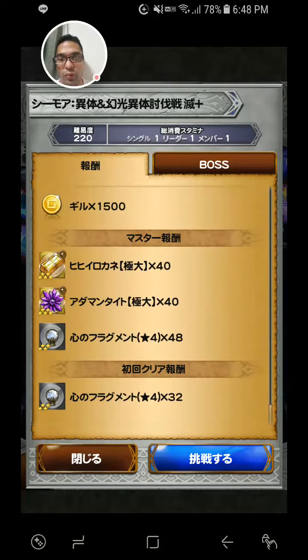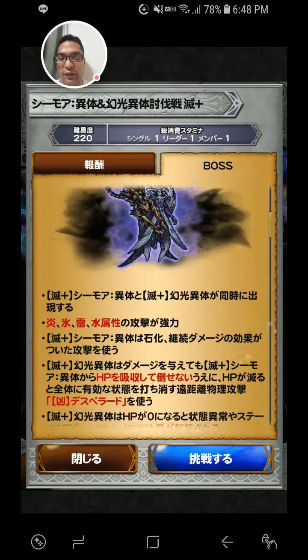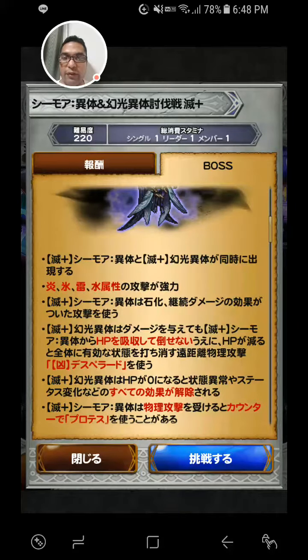I don't know why, but we will be getting a lot of 4-star white motes. Instead of that, you'll be fighting Seymour's body and arm. They attack with fire, ice, lightning, and water.